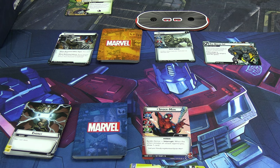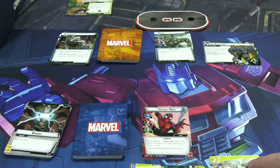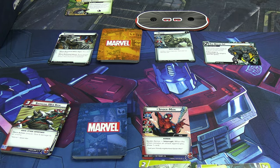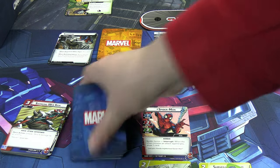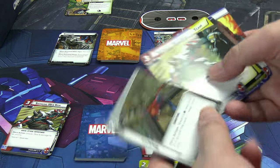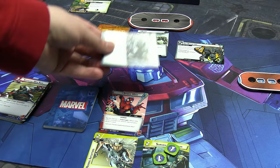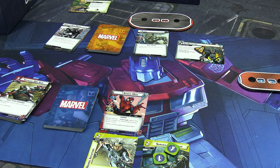Peter attacks Rhino for two, bringing his first form down to six. End of turn, Peter readies and draws back up to five: Tenacity, Swinging Web Kick, another Surveillance Team, another Spider Tracker, and Backflip — so we can negate an incoming attack. Villain turn: one threat on the main scheme. I'm in hero form, Rhino attacks for just two — no boost. I could have safely blocked it but I'll take the two damage and save Backflip for a harder hit. Peter goes from ten health down to eight.